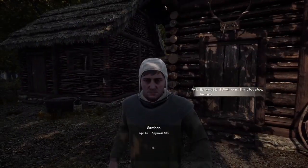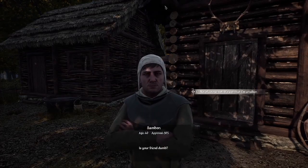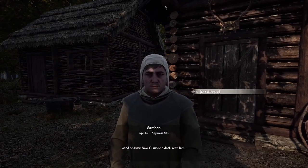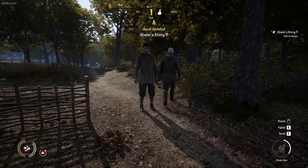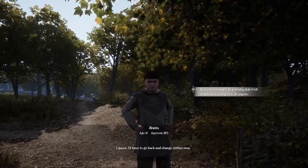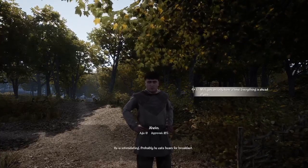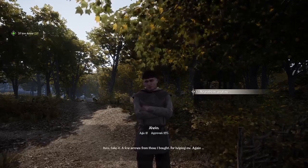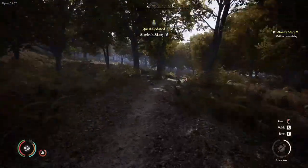Sambor just entered his hut — let's go left. Hello my friend, I would like to buy a bow from you. Is your friend dumb? Of course not — it's just that I'm a talker. Have you ever had an arrow in your knee? Good answer — now I'll make a deal with him. He really is in a bad mood, isn't he? He probably didn't kill anything for a long time. Probably eats bears for breakfast. And with that, we updated the quest Alvin's Story.